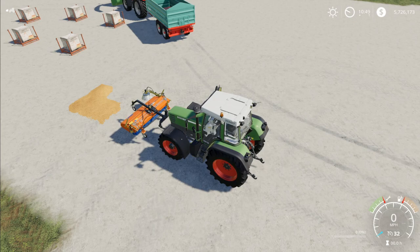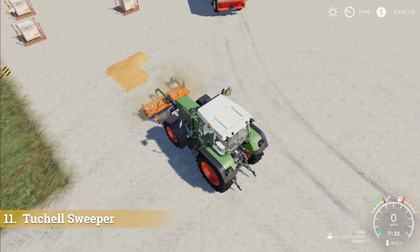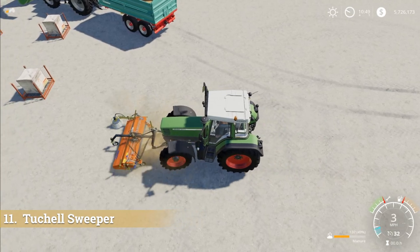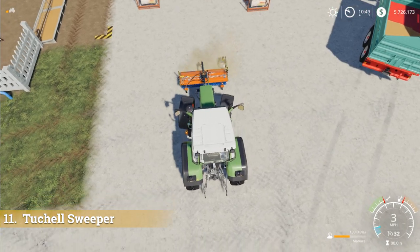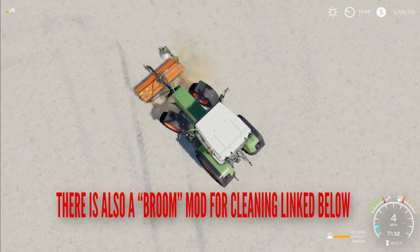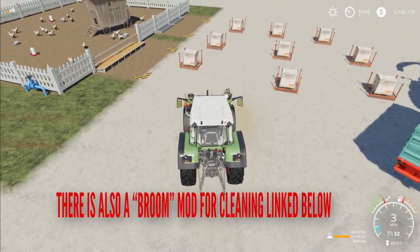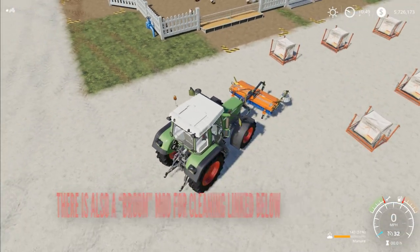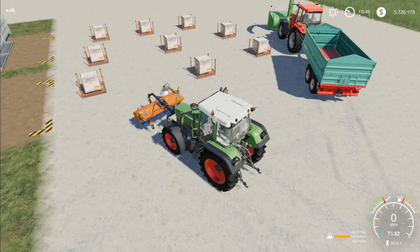This next mod is the Two-Shell Sweeper. Hit V to lower it, B to turn it on — this will clean up any mess on the ground and also removes tire tracks. However, notice down in the bottom right-hand corner: it does turn whatever it picks up into manure, so you won't get anything back other than manure. But it can erase tire tracks, it picks up most things off the ground — I've never run into anything it doesn't pick up. If you just want a quick way to clean that up without worrying about recovering the material, this is a pretty good way to do it. I use it quite often.